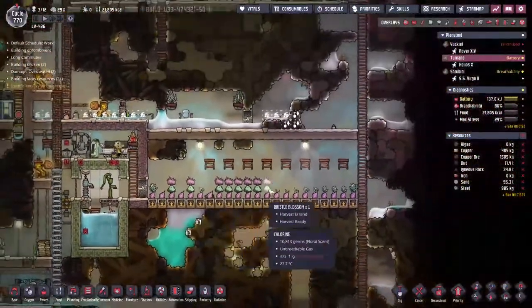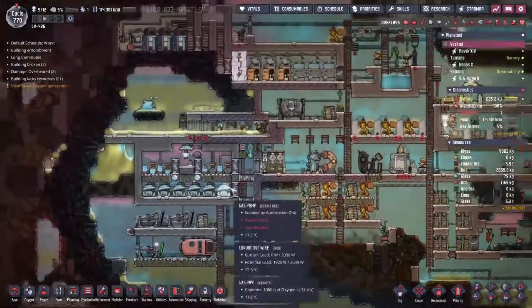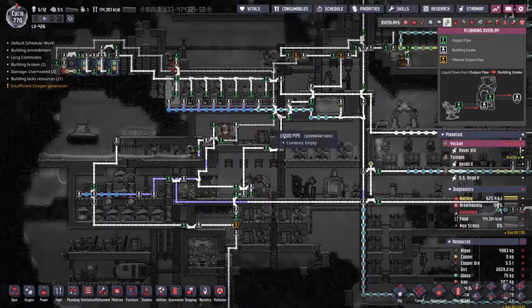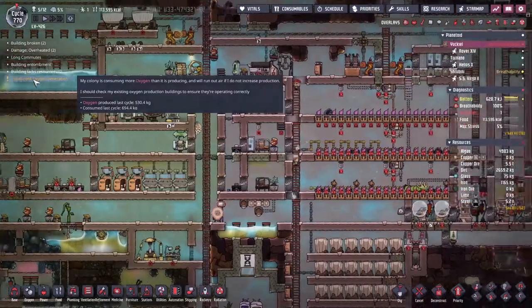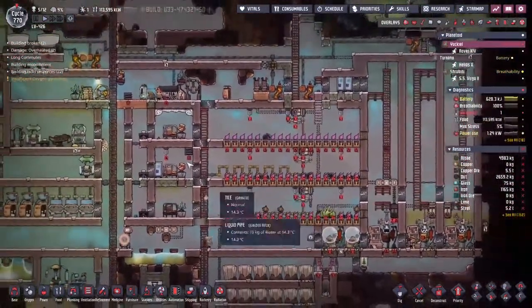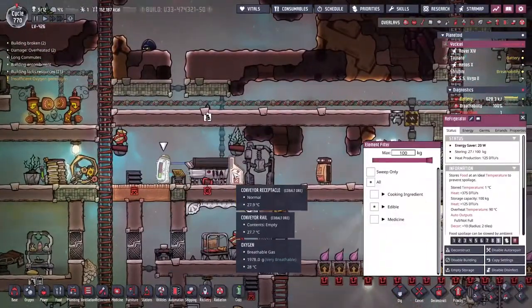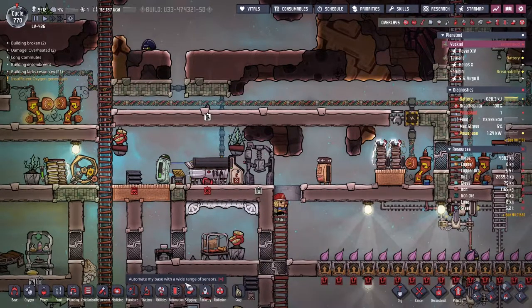We're doing well enough to fill up this tank and get enough bristle blossoms ticking over. I've noticed a bit of an issue — we've got bristleberries in here but have a look: the electric grill is disabled by automation. What's this? Why is this sending out a no signal? We haven't hit the 100 kilogram threshold — why would it be this way around?